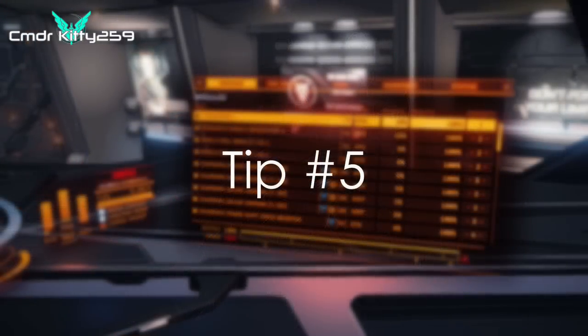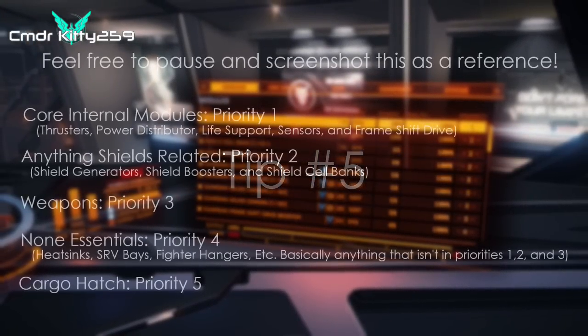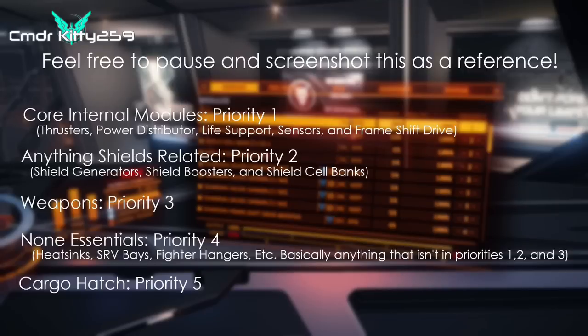Whenever you get a new ship, you should always have your power priorities set. A good rule of thumb: core internals — thrusters, power distributor, life support, sensors, and frame shift drive — on priority one. Anything shields-related, such as your shield generator, shield boosters, and shield cell bank, should be on two. Weapons on three. Unnecessary modules such as heat sinks, SRV bays, and fighter hangars on four. And the cargo hatch on five.